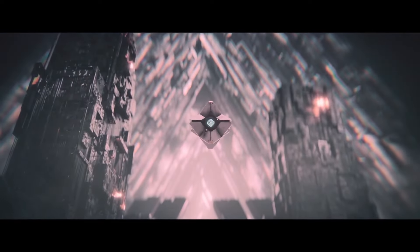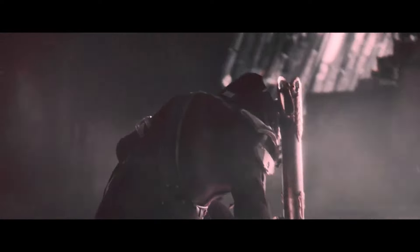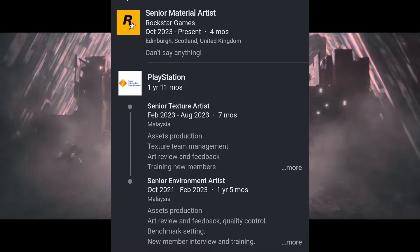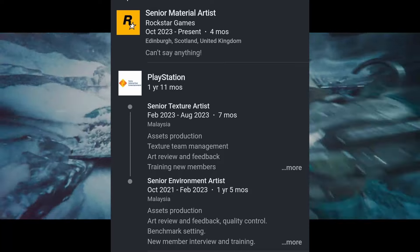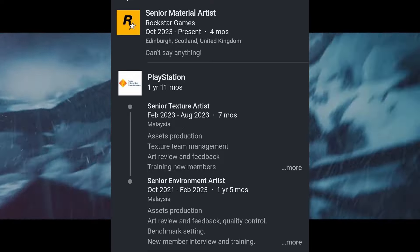You can see Sony's logo right there, and as has been discussed, this person no longer works at Sony — they're at Rockstar now, having left the company in August 2023. This means these ornaments were made for The Final Shape.